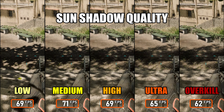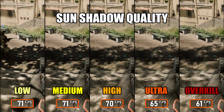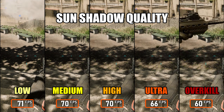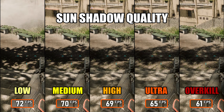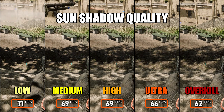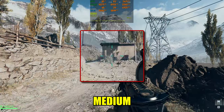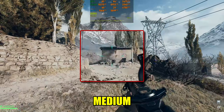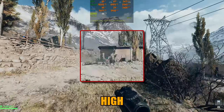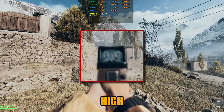Sun Shadow Quality controls the resolution and softness of shadows cast by the sun — the large outdoor shadows on terrain, buildings, and characters. In Battlefield 6 this setting has a bigger performance impact in single player than multiplayer. FPS drops noticeably at Ultra and Overkill presets. The High setting costs a little performance but produces softer, clearer shadows and improves visibility compared to Medium. My recommendation is High for the best balance; if you need every last frame, Medium is a solid fallback. Also worth noting: when using anything below High, sun-cast shadows switch to lower detail versions at certain distances, which becomes especially noticeable when aiming down sights — the shadow edges can suddenly sharpen or simplify in a distracting way.